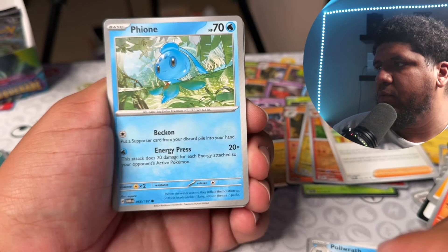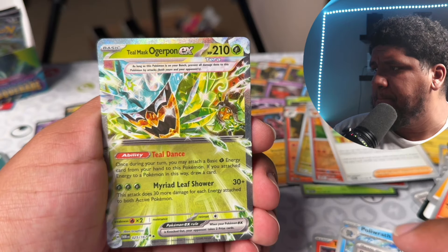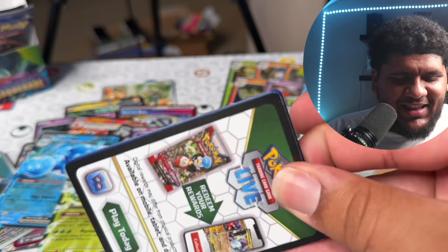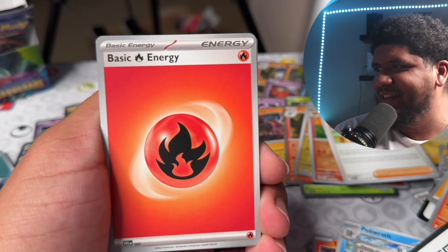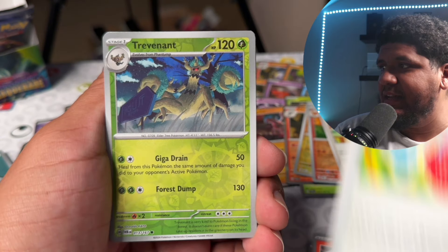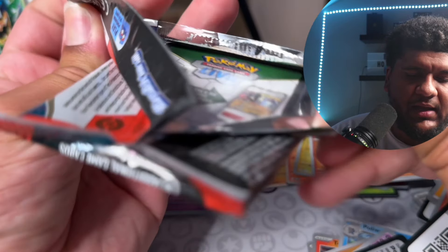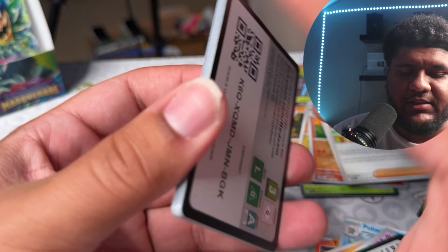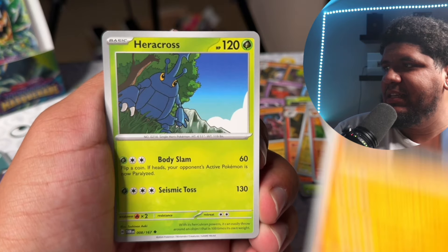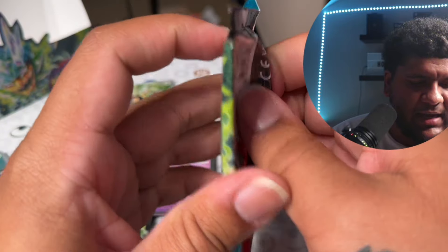Alright, nothing there on that pack. We are looking for the gold — which could be Luminous Energy, Rescue Board, Community Center. Kadabra, and boom — Teal Mask Ogrepond EX! Alright, we have three more packs. Please don't do this to us, Pokemon — I just want to pull a gold card, man. Please don't do this to us. Chansey — there's a Chansey EX that I need to pull. Bug catching set, Trevenant, and another Munkidori. We have two packs left — please, give me an illustrator and SAR. Pokemon, you are scaring me right now. Kieran, Feebas, and Heatran.